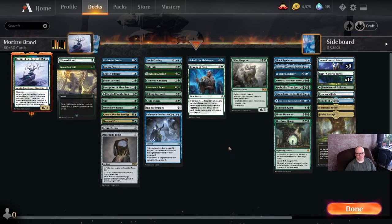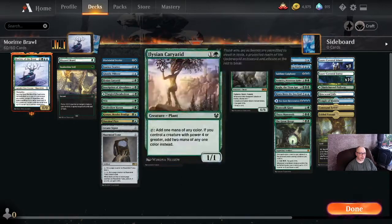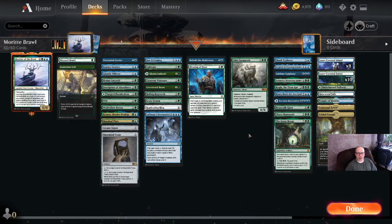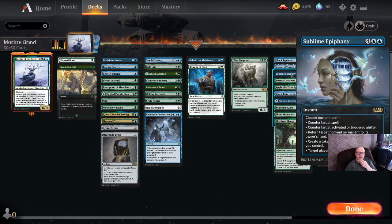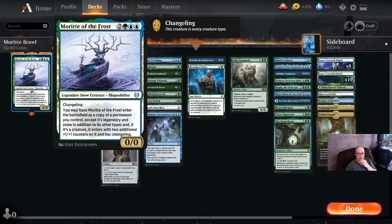So if it's a creature, I really like to copy Elder Gargaroth. It's nice to get a 4th turn Elder Gargaroth — got plenty of ways to do that here — and then a 5th turn Morit of the Frost on the Gargaroth as an 8/8. Maybe even copy it once with Sublime Epiphany. You don't want to copy the Morit though — you want to copy the original. Otherwise you're going to be copying the legendary version. Morit makes a legendary version, so do keep that in mind.